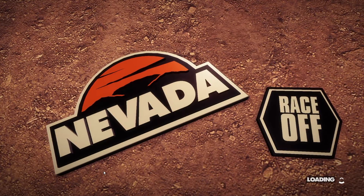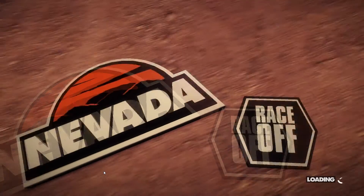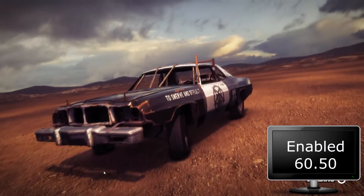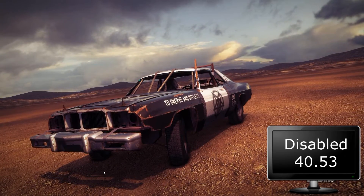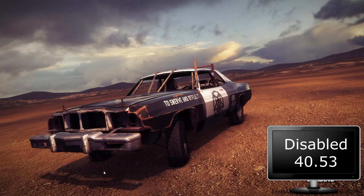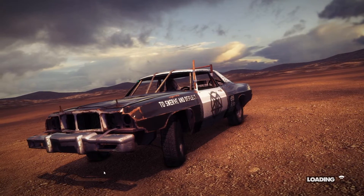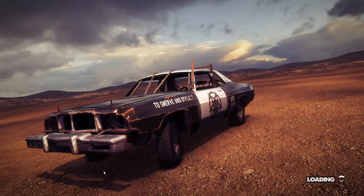The next game I tested was Dirt Showdown, tested on a medium preset. With AMD Dual Graphics enabled, I got an average of 60.50 frames per second. With AMD Dual Graphics disabled, I got an average of 40.53 frames per second. It's quite obvious that Dirt Showdown can take advantage of AMD Dual Graphics, and it works out pretty well for the user.